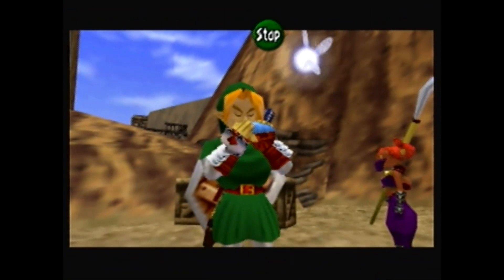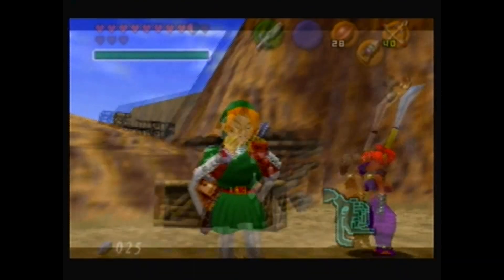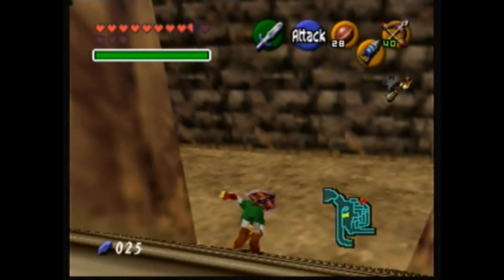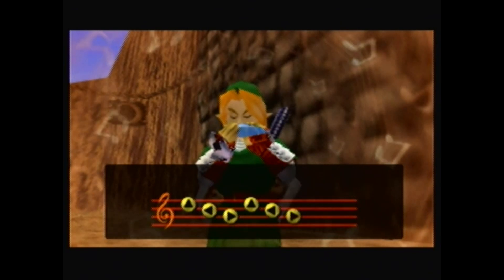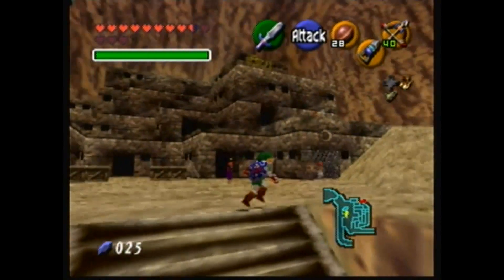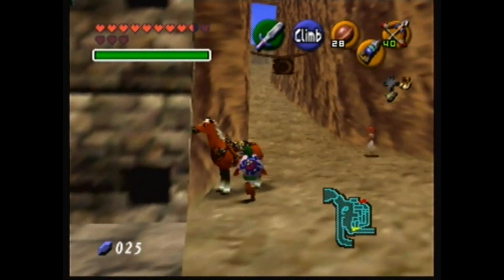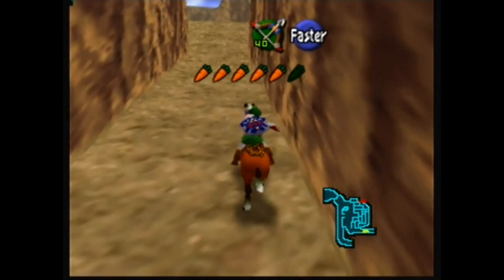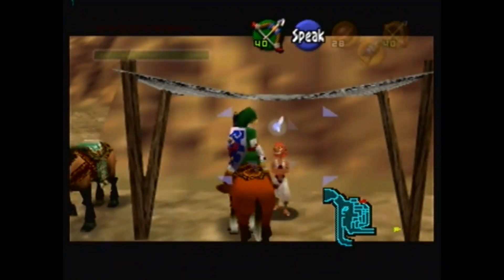Let's call Epona here. Where is Epona? I better just try it again. I can't find her! Oh, there you are! And I just realized I pretty much only have enough money for one shot at the archery game, so I can't even get both prizes. I can do it once.